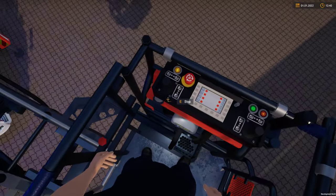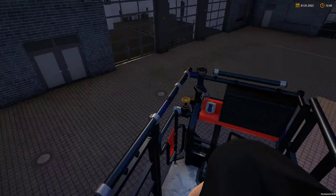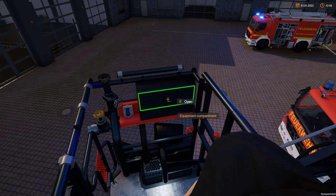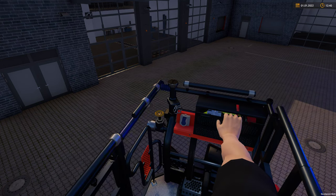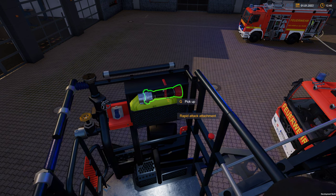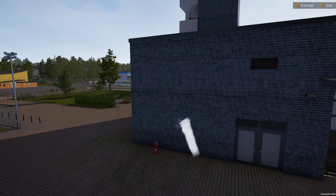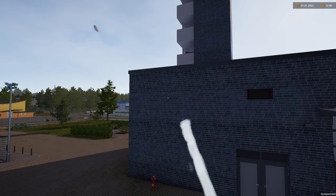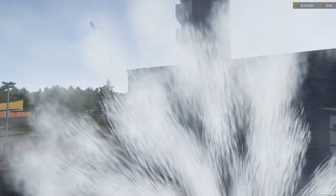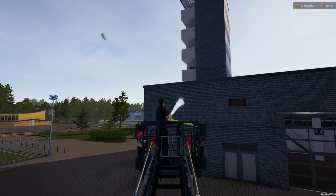Once in position and wanting to use the firefighting equipment, exit the control panel, spin round to the right side, open up that panel — in there you'll find a hose. Grab the hose nozzle attachment, point it towards the fire: left mouse button gives you a jet, right mouse button gives a cone, just like before but now you're up on the ladder. Press Q to put the hose away.